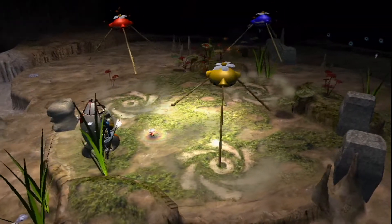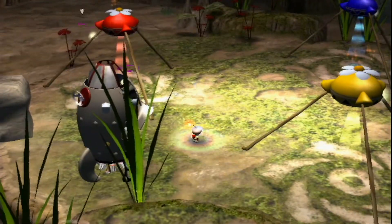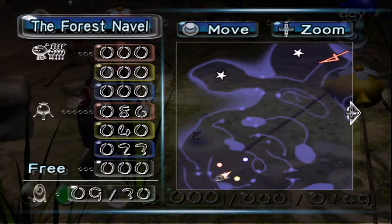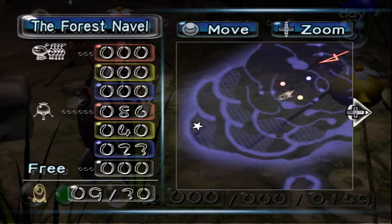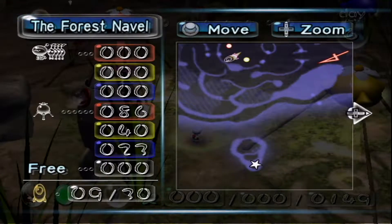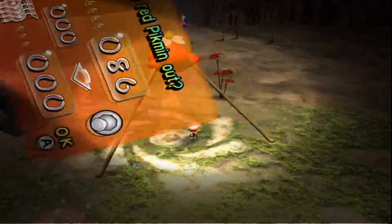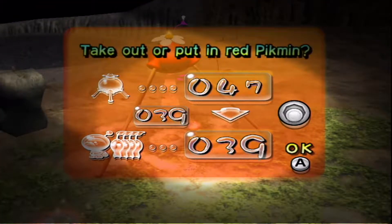Hopefully we'll be able to actually get somewhere today, because last time we only managed to get two parts, which isn't too bad but it can definitely be a lot better. What I want to go for is that part over there, and that part over there. So I want to start by taking out my Fire Pikmins because we're gonna need them.